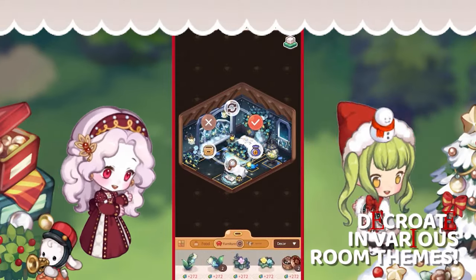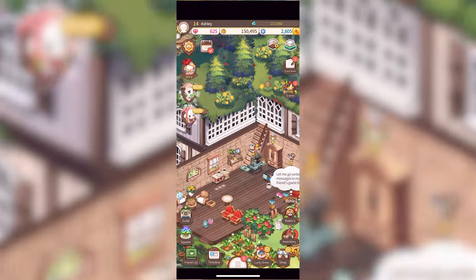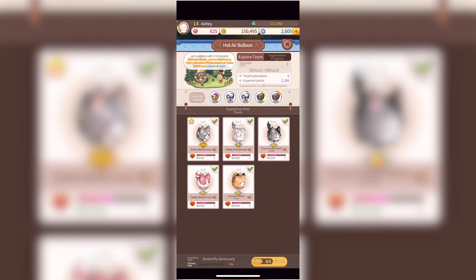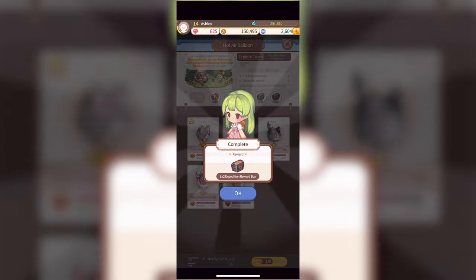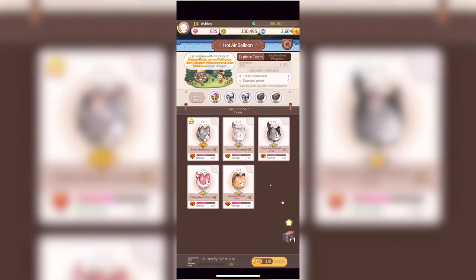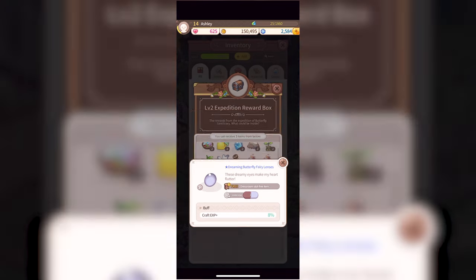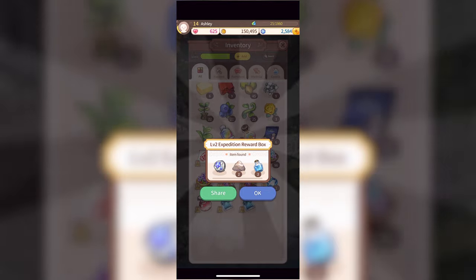For hot air balloon events, you will start off at your workshop and go north to see Sandy's hot air balloon. Click on the balloon and you'll see two buttons: the explore team and exploration progress. This is also where it will show all of the star pets you currently have and which ones can go on the exploration. You can choose up to nine star pets to be on the exploration team and then dispatch them. You can use gems to bring them back immediately or you can wait the 30 minutes to get your rewards. When they come back, you'll be rewarded with a random expedition reward box and you'll have a chance to get a level one, two, three, four, or five chest, with the level five chest being the best.